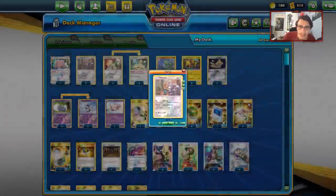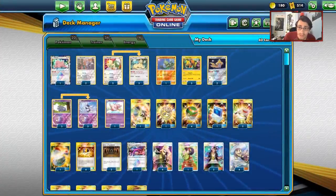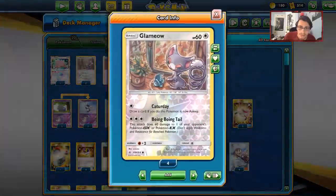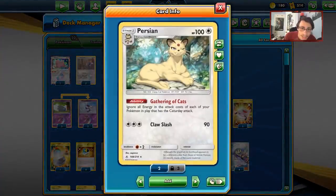So in combination of Glameow, Shrine, Tapu Koko, Espurr, and Meowstic, we're just targeting big GXs, knocking them out — setting them up with Boing Boing Tail and then finishing off with Ear Kinesis. That's literally what the deck is all about, all coming together through Persian.